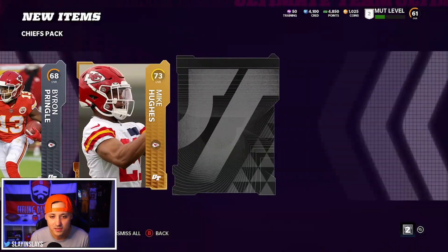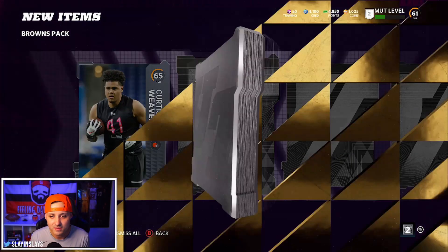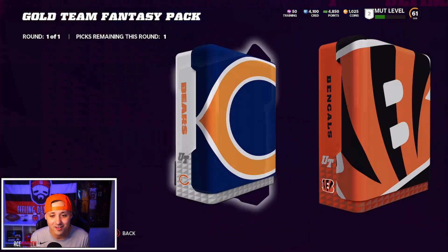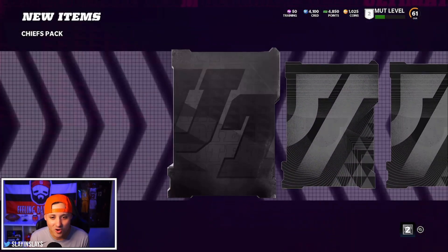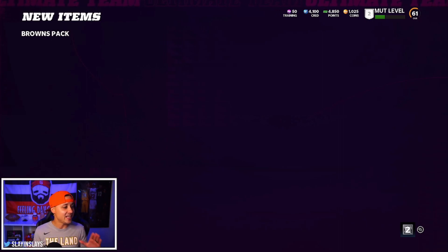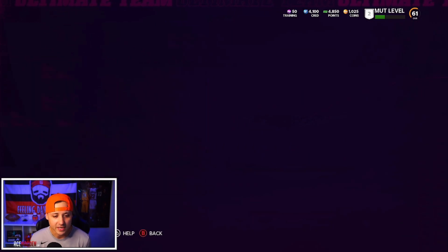Gold - come on baby. These packs are so bad. Give us a Miles Garrett, save the day. Nick Chubb would make me happy too. The Browns also have good offensive linemen - that's another reason to pick the Browns pack, because offensive linemen are expensive at the beginning of the game. The Browns have almost an all-elite offensive line, you can't beat that. We're going to rotate between Browns and Chiefs. Come on - Travis Kelce, Honey Badger, something crazy. There's still a chance, can't lose hope.